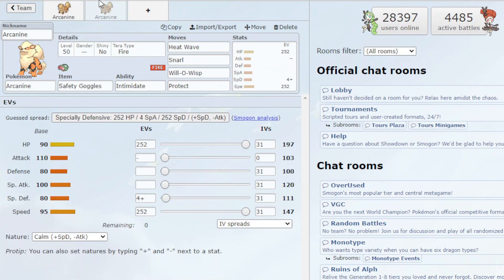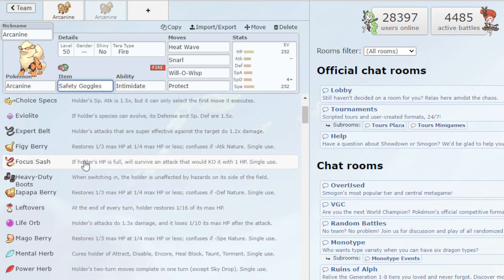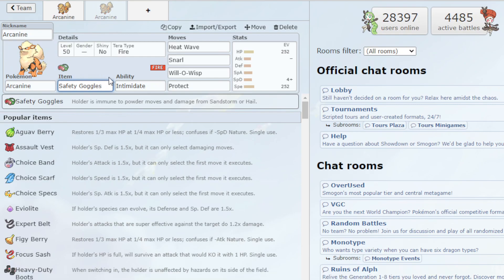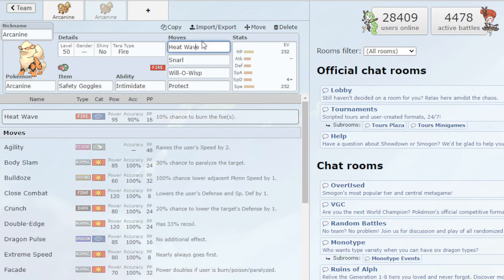Now going into the second one — the special attacking Arcanine. Same item options apply; you could rock Life Orb, a berry, Clear Amulet — tons of different items useful for pretty much any Pokemon. Intimidate of course, everything is about the same. The only differences are the moves and the EVs. With the moves we have Heat Wave, which hits both opponents since VGC is a double battle — a very great move. We also want Snarl to lower special attack. There's basically a free slot since there aren't very many good special attacking moves for Arcanine.